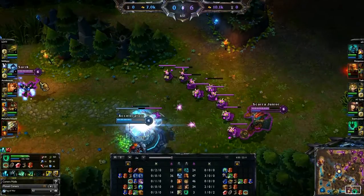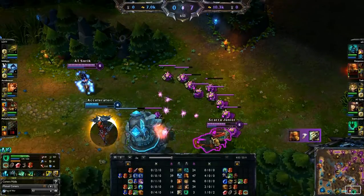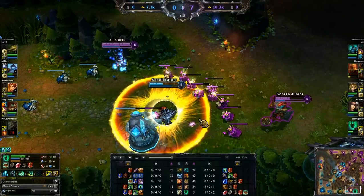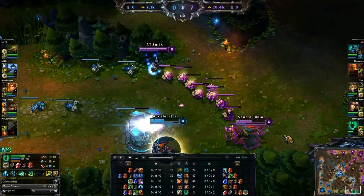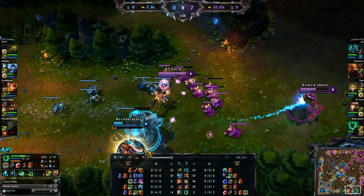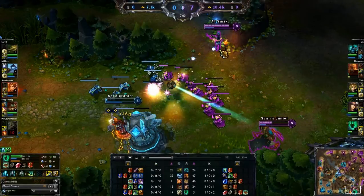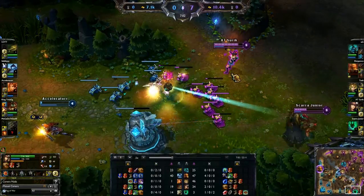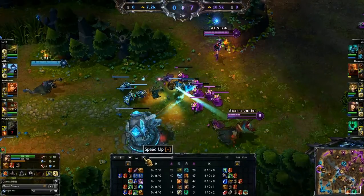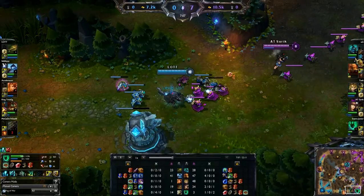Caitlyn doesn't go in to help, so I keep autoing and backing off. She finally decides to go in but it's not enough — she should have stayed a little bit longer and auto attacked. She was full HP plus I had Dark Passage available, so it was very bad on her part. She should have gotten that kill.